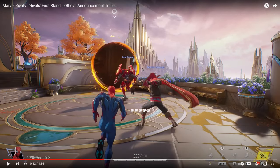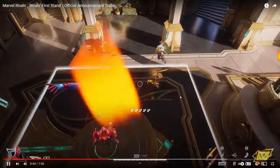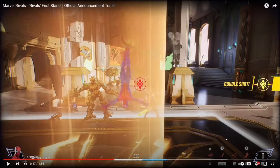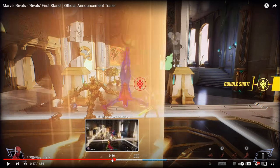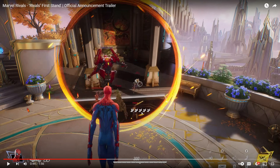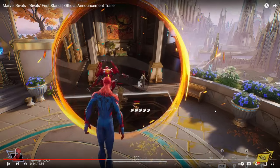We have Spider-Man using his ability or his ultimate. Looks like we have some web abilities. Shift looks like you can swing around, but you can only use it three times. Uppercut can only be used twice as well. If we go back, you can actually see he has five little webs. So his right-click could be his web - you stick it on people and they can't move, maybe. His E could be a net. Again, I'm just guessing.